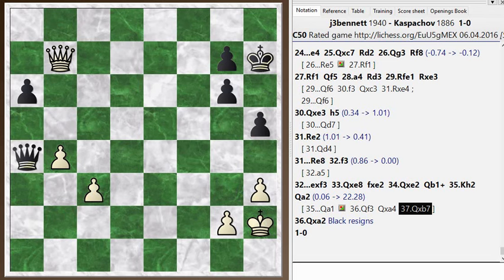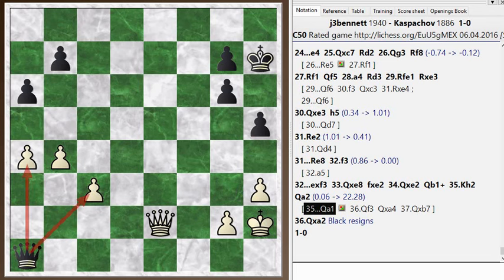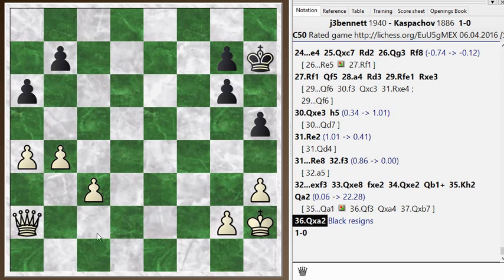Instead, in this position he played queen to a2 — it might have just been a mouse slip; he may have been trying to play queen a1, or maybe he wanted to bring his queen back this way and didn't notice. But after queen takes a2, he just resigned. There was an interesting game there — hope you guys enjoyed this. Leave any comments in the section below, and I'll see you again soon. Bye.